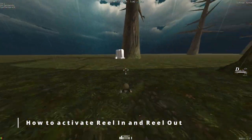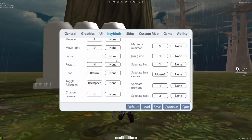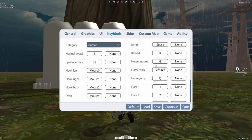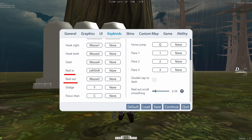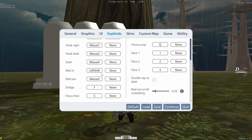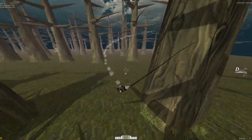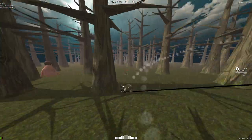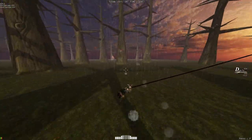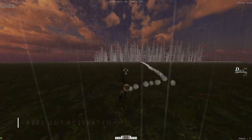You might be wondering what reel in and reel out are — I'll teach you what they are and how to set them up. Go to menu, go to keybind configuration, press the drop-down menu, click on humans, scroll down, and click on the button to assign any keybind you'd like. Reel in allows you to quickly shorten your wires and close the gap between where your hooks are and your avatar. Reel out allows you to elongate your wires to dodge obstacles or reposition yourself if you miss your target.